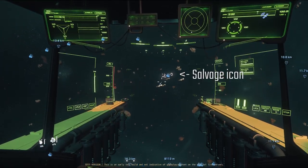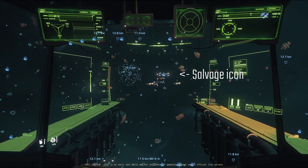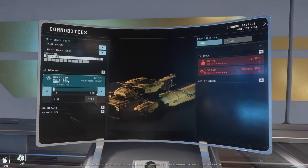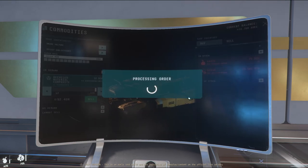Hull scraping creates a material known as RMC or recycled material composite, which is stored in one SCU crates or multi-tool cans. RMC can be sold at scrapyards or at major trading hubs and landing zones like the Lorville business districts or trade development divisions. You can also buy RMC from various stores.